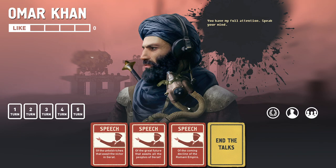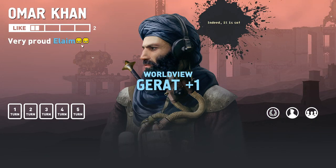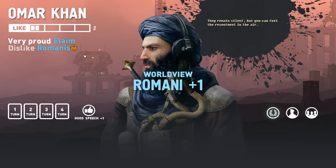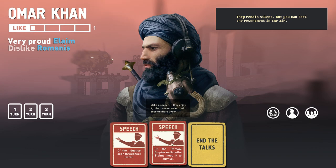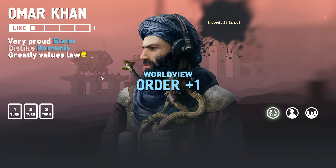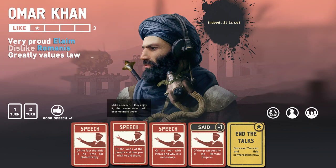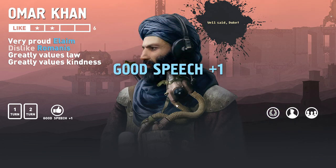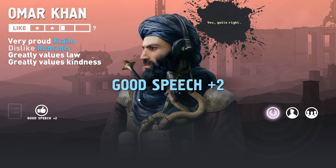He's at full attention — speak your mind. We don't know anything about him yet, but we'll learn things as we go. He's very proud of the Eliums. He doesn't like the Romanis — that was a bad thing to say to him. He values law and kindness. We're getting some pips here, making him like us a bit more. 'It's a good speech,' he says. Some topics are falling apart, but he thinks those guys are the worst.